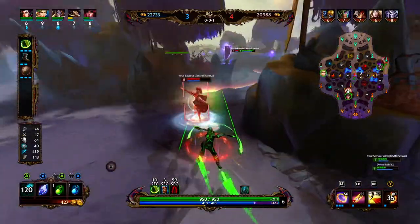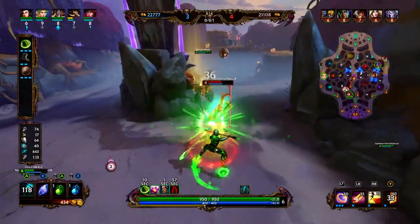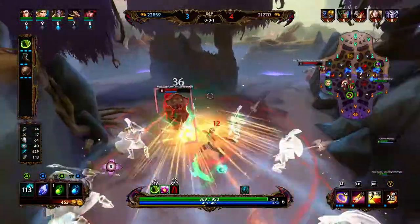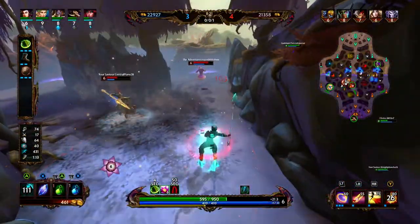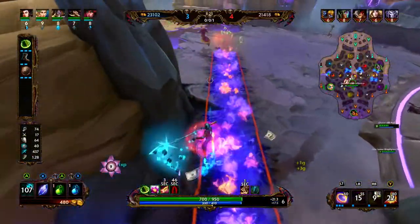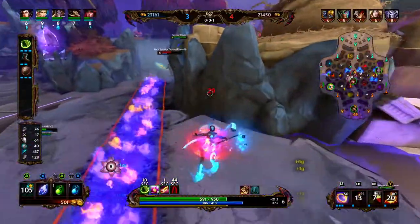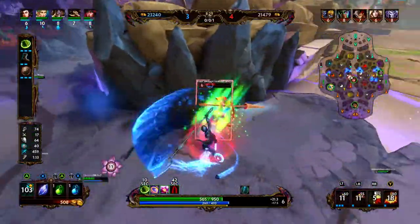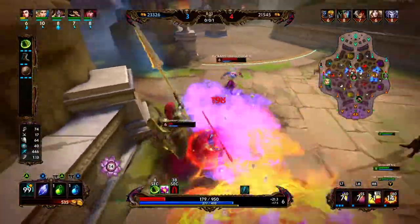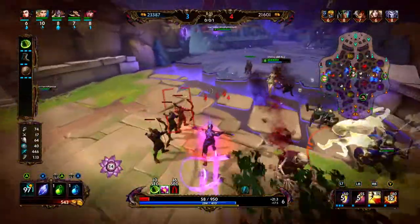So as Naja late game, we are really just setting up kills with the ult. We are going to want to be trying to ult Agni, Thanatos, or Hoi Yi in this game — preferably Agni or Hoi Yi. Thanatos will probably fall off a little bit late game. We want to keep Agni and Hoi Yi as low level as possible.